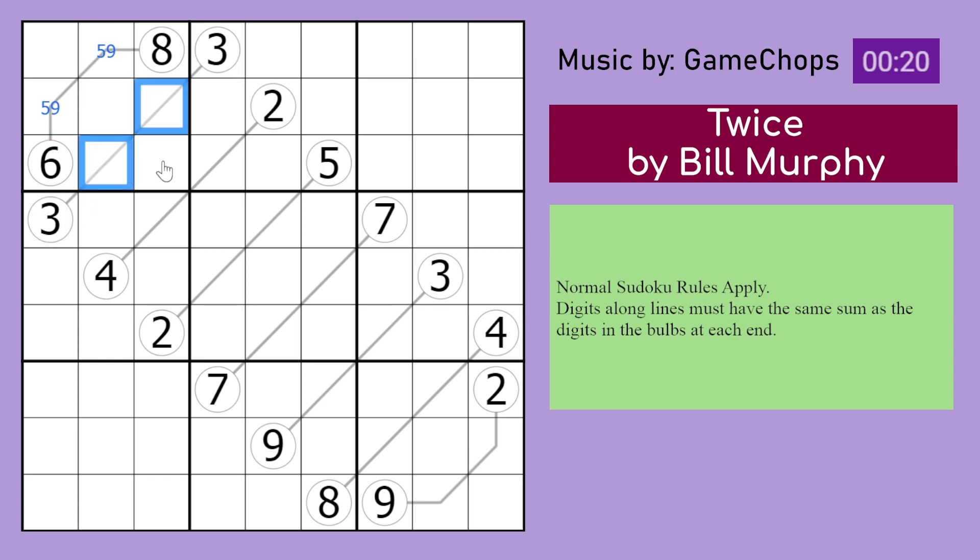Therefore, 3 and 3 here mean those digits sum to 6. They sum to 6, but they can't use 5. So it can't be 1, 5 and therefore has to be 2 and 4. Those digits are therefore 1, 3, and 7.